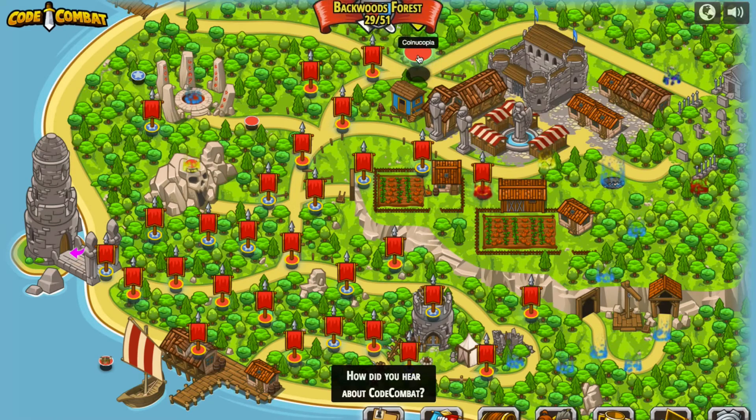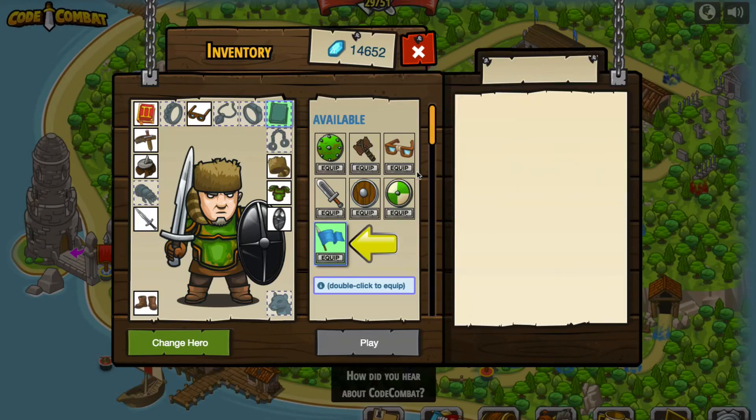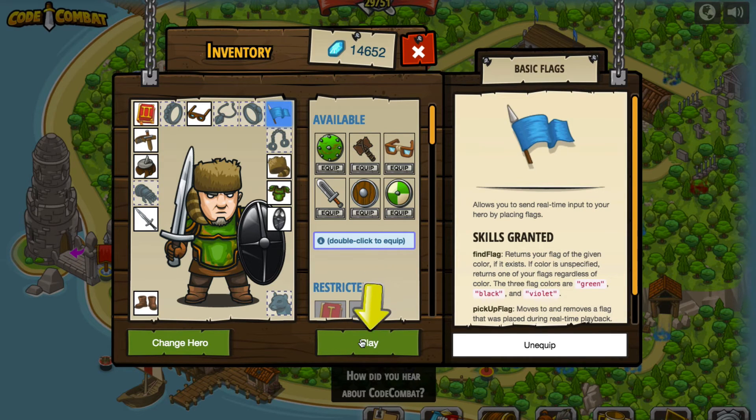Let's see what else faces us — we'll do one more before we close this video off. We have to start playing in real time with input flags as we collect gold coins. So this is going to be the first time that we're working with input handling — that's definitely something very new, and probably a new pattern you're going to be seeing in subsequent videos. So we do have a new item to equip: a flag. This is a new skill called Find Flag — it returns your flag of the given color if it exists. If the color is unspecified, it returns one of your flags regardless of the color. The three flag colors are green, black, and violet. It also gives us another ability called Pick Up Flag.